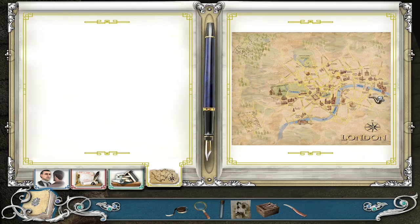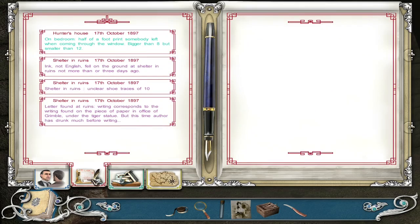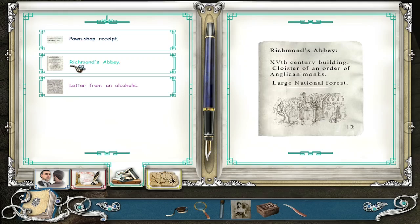I should leave this forest and join Watson at Charingford Hall. These letters are faded and illegible. Someone knelt here often. I'm curious - these letters are faded and illegible. This ink is not made in England. Interesting. Okay, map - let us look through these first. Ink not English, fell on the ground at shelter in ruins not more than three days ago. Unclear shoe traces of size 10. Letter found at ruins - writing corresponds to the writing found on the piece of paper in the office of Grimble under the tiger statue, but this time the author had drunk much before writing.